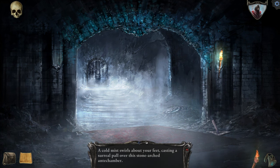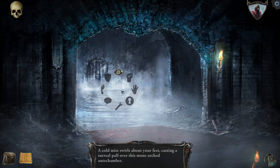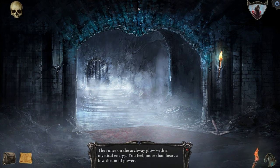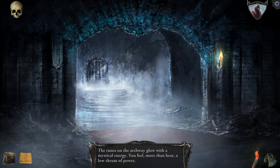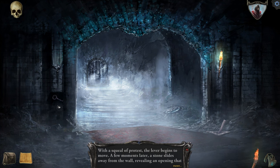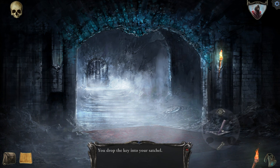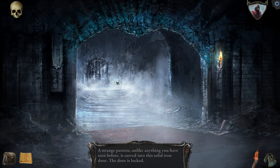I can click here and hit G for go on the keyboard and it moves me forward back into the room. Cold mist swirls about my feet, casting a surreal pall over this stone-arched antechamber. I'm going to look at this pile, these stairs, this door. A strange pattern, unlike anything you have seen before, is carved into this solid iron door. The door is locked. The runes on the archway glow with mystical energy — you feel more than hear a low thrum of power. Here's the key — it appeared in the wall. Maybe this is what I was remembering from 1987.